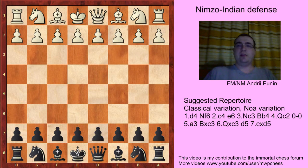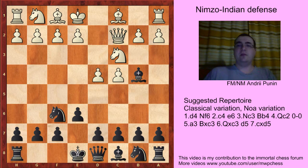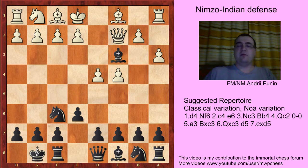Hello and welcome to the main line of the classical variation. The moves are d4, Nf6, c4, e6, Nc3, Bb4, Qc2, castles, and of course the main line is a3. We take on c3, Qxc3, and we play d5. Because in the previous videos I told you that if White goes Nf3 we go d5 — it's our repertoire, because it's a transposition into the Rogozian defense.